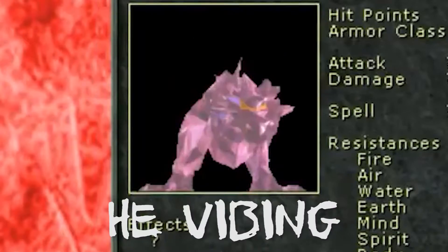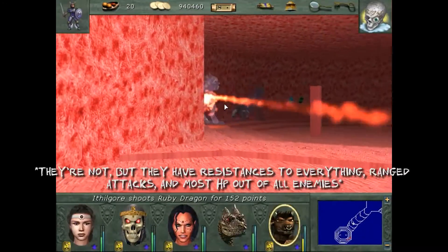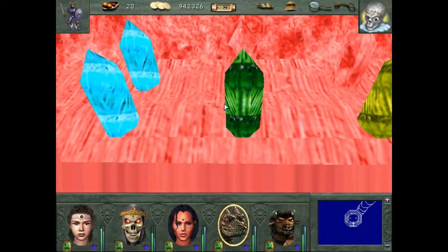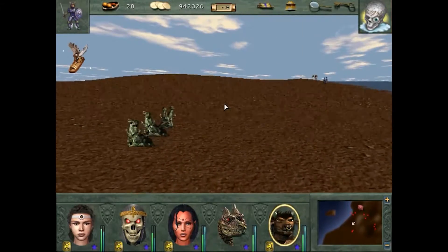There are these crystal dragons inside the big crystal. They're real tough. There's not much space to maneuver in, and if I can remember correctly they're immune to all magic, making it hard to deal much damage to them. After that you teleport to another dimension or something that's full of just blob creatures that you can very easily just fly over.